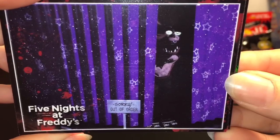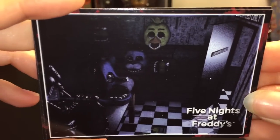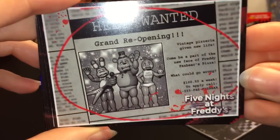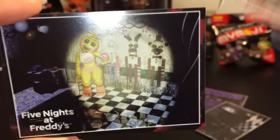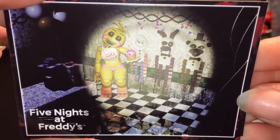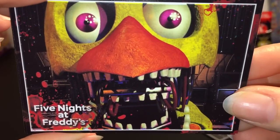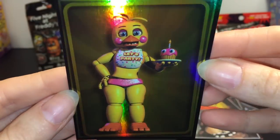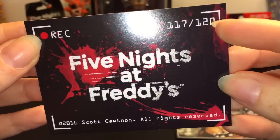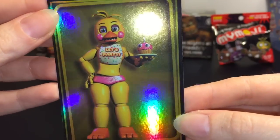First up we have this awesome 'Sorry, Out of Order' — looks like Foxy's lurking back there. That's cool. Then we have a camera angle. We have the Help Wanted ad with some pizza sauce — that's what we're going to call that. Then we have another camera angle with those little paper doll thingies with Chica. Speaking of Chica, that's scary. Look at Freddy looking up at the camera — that's neat. And then our foil one is Chica and Mr. Cupcake. It looks like there's 120 to collect. I like how it's the record button on the back — that's the prism card. Awesome.